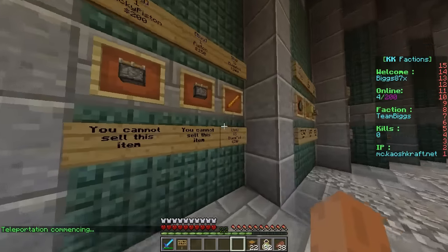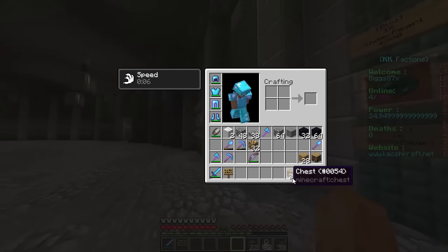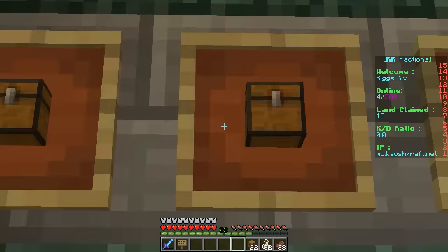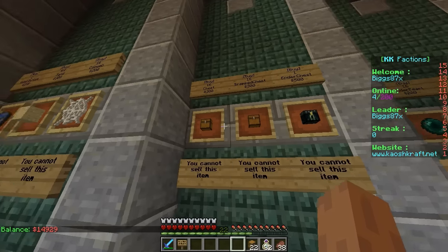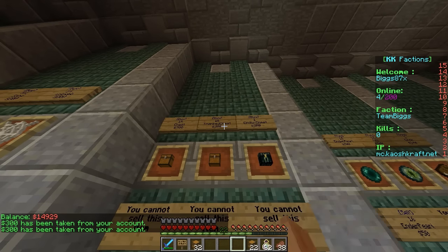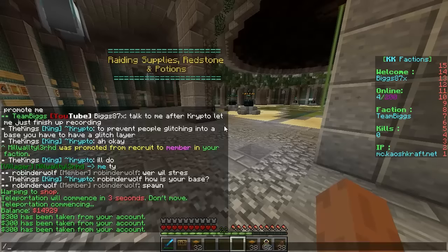I need to buy — I've got 22 chests, I need some trapped chests. How much are they? They're 300 each. How much money do I have? I have 14,000. Let's do that. You can buy 16 — cool. Let me buy some more of them as well. I want to see if I've got any kits available.